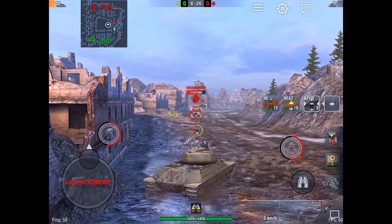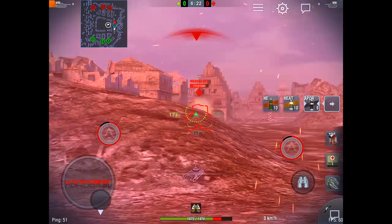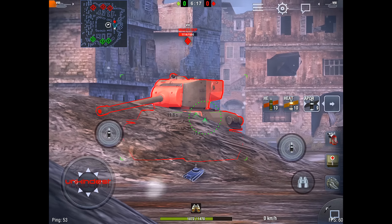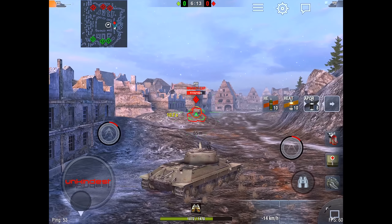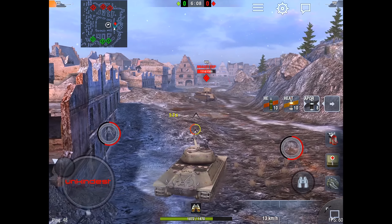Another interesting thing is how the M6A2E1 looks in the reticle of the IS-6, one of the most popular tier 8 heavy tanks. As you can see, it is almost entirely red except for the cheeks, the area under the turret, and the turret ring, which can be penetrated quite easily. The turret is quite bouncy considering the accuracy of the IS-6.